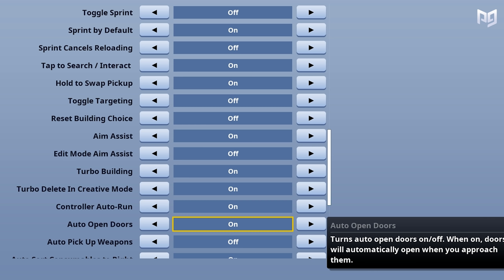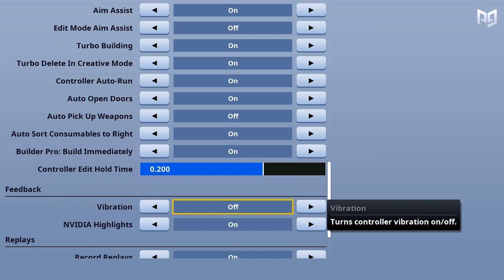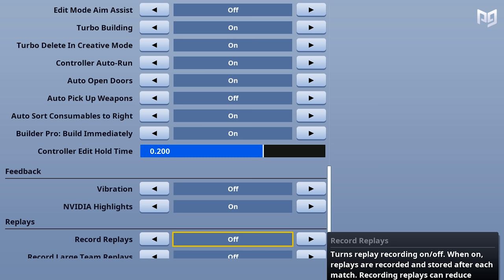Controller auto run should also be on. For auto open doors, we definitely suggest having it on. This may sound weird, but it can make a world of difference during build fights if you accidentally edit a door instead of a wall opening edit. For vibration, we suggest keeping it off because it's just a distraction that can affect your gameplay in crucial moments. If you have problems with your performance, we also suggest turning off all replays to maximize FPS and overall power.